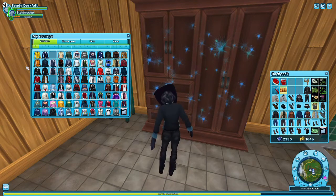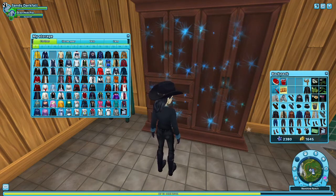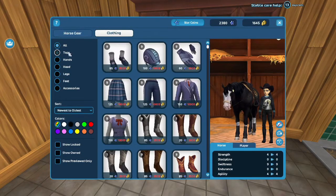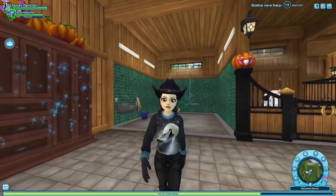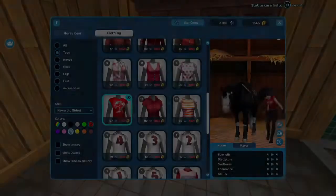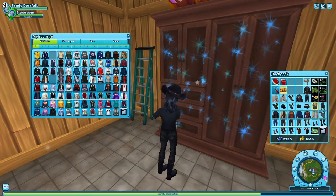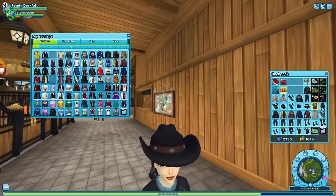Another problem is the color system. In our closet, wouldn't it be nice if we had a color system like in the stores? We could select one color and get all shirts in that color shown — like the red ones. The longer I've played the game, the harder it is to find the clothes I want, even though icons are shown. If you want to easily match an outfit with a perfect color, it can take a lot of time.